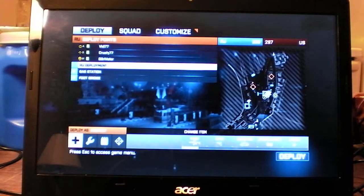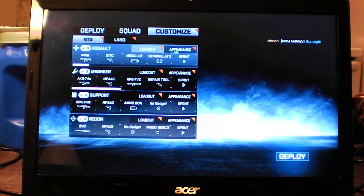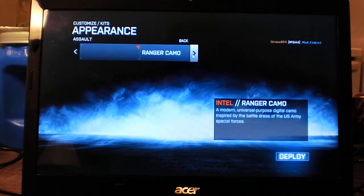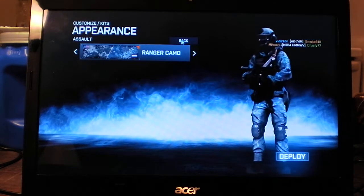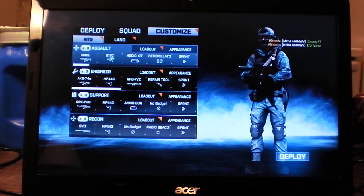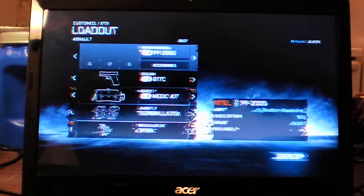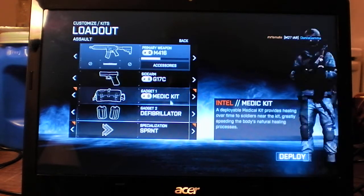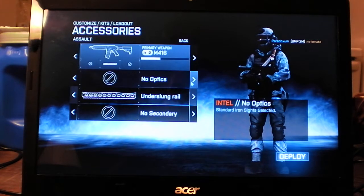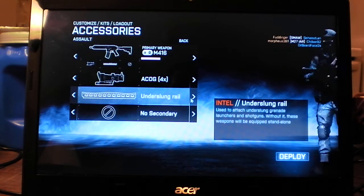We have taken the objective. Let me show you how you can customize your appearance and stuff — you can change your camos, you unlock different camos. Let's go with a ranger camo. And the loadout — switch your main gun here, side arm, change the accessories for the gun.